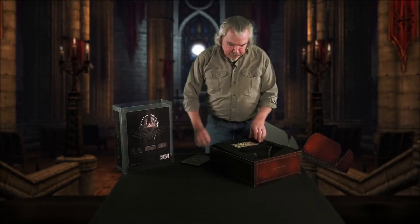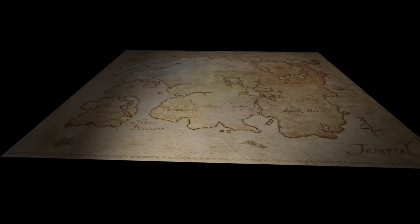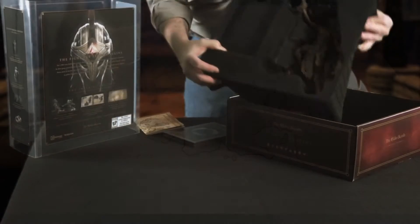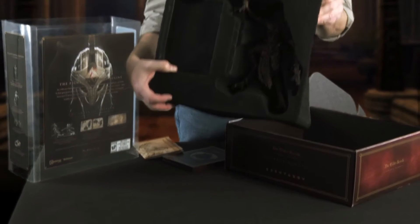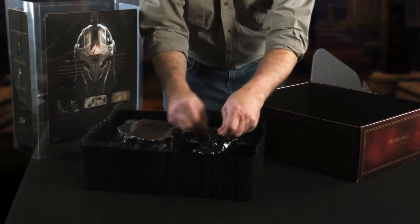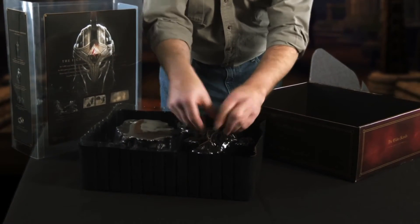Very cool on its own, but now let's get to the physical stuff because that's what I'm excited about. You get a map of Tamriel for your wall, and then you're gonna get — see who that is? That's a statue of the Daedric Prince Molag Bal himself. His statue is bound in here, just as he wants to bind the mortals of Tamriel.